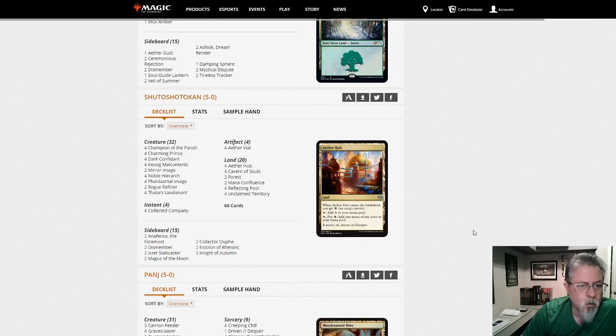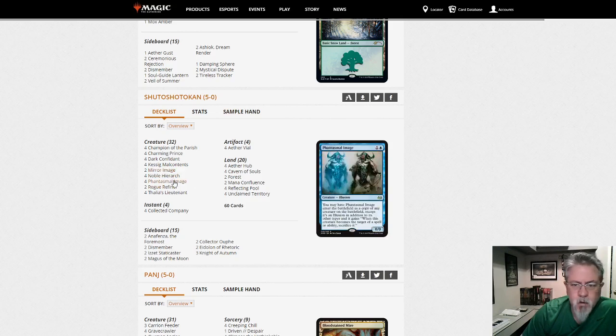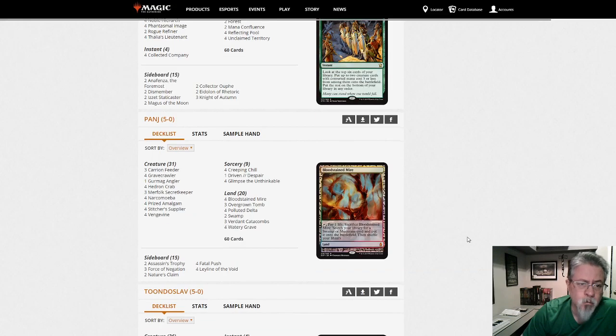Shuto Sotukan — apologies for butchering that — has Humans with Aether Vial and CoCo. It's a CoCo Humans build, five colors with Mirror Image going heavy on the copy effects. Also a Rogue Refiner — this is an interesting little build, it's definitely different. If I get to play Humans again sometime soon I might try this; I like the Mirror Image clone effect.